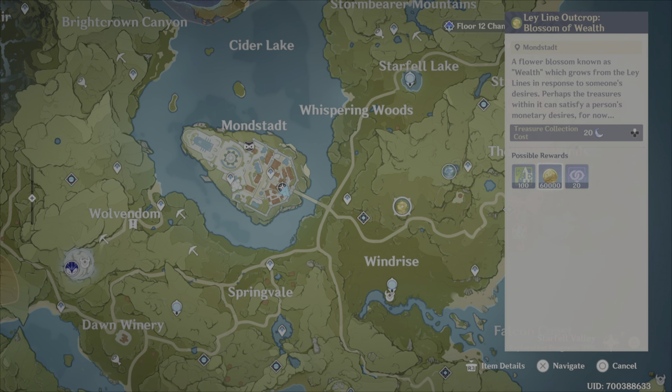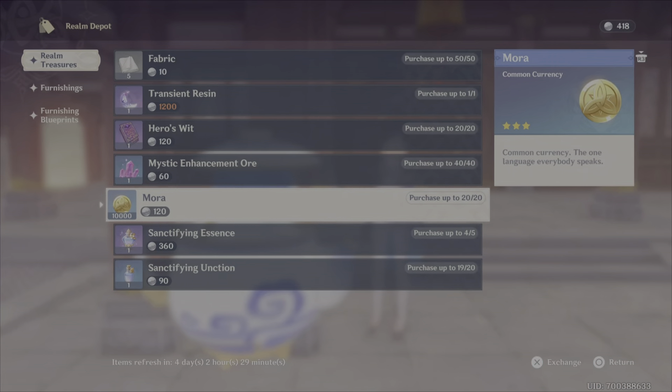Mora fares even worse. If we go to my yellow ley lines, I get 60,000 Mora per ley line. Times by 3, using Transient Resin on it gives me 180,000 Mora. If I bought 10 Mora from this store, I'm only getting 100,000 Mora — that's an 80,000 Mora difference. I know we've all been low on Mora and it's a pain, but I wouldn't rule it out as hard as I did with Mystic Enhancement Ore. Mora is an only-if-you-really-need-it purchase. You could just wait until the next day, do your ley lines, and get more than this.